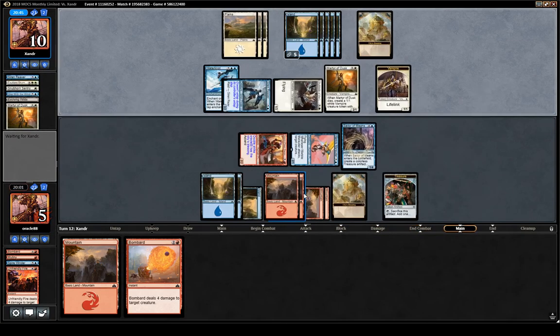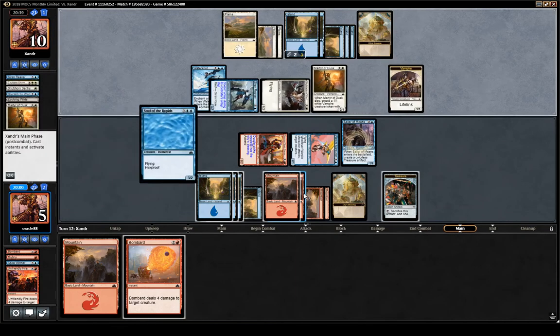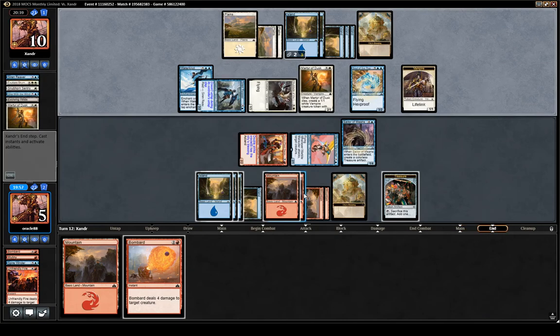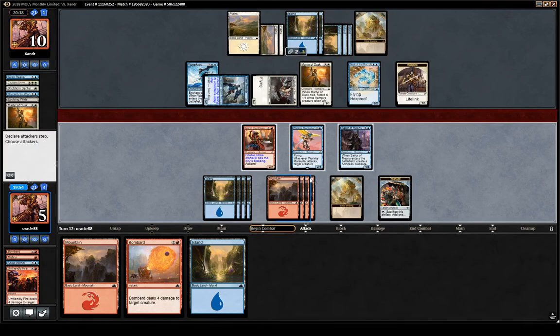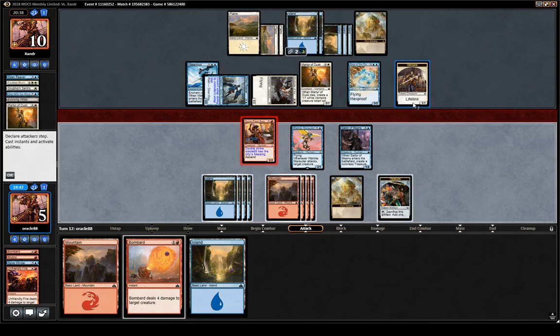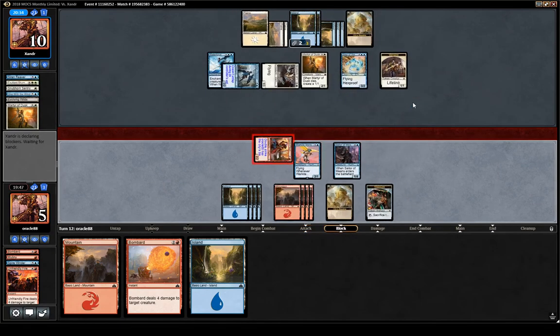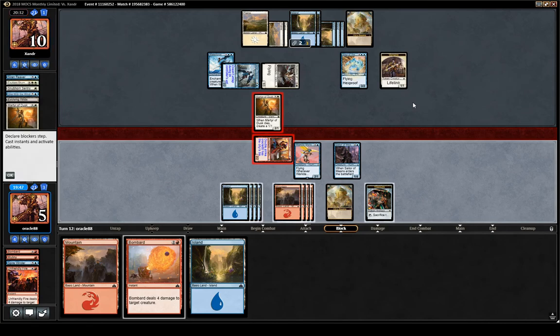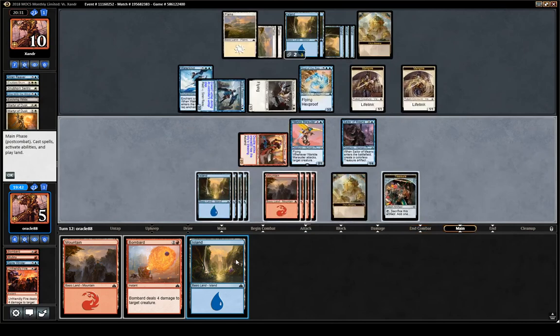It looks like they did top-deck a three-mana card — Soul of the Rapids, which is kind of annoying. Swashbuckler is attacking; we can trade here, block there, kill that. If they found a Rival of War card for Marauder we lose, but there's kind of nothing we can do about that. At least this double striker is applying quite a bit of pressure on them.